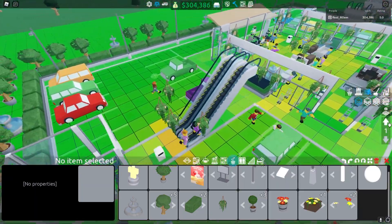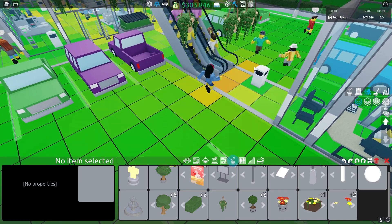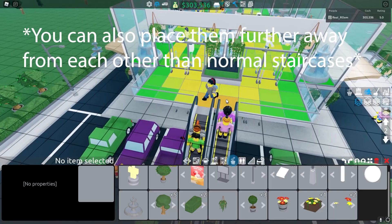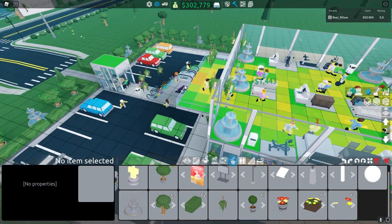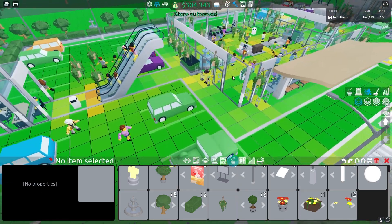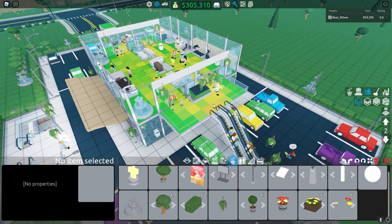The same principle goes for staircases if they also end up being crowded around the top and bottom. One-way staircases can help you split the customers from walking into each other at the top and bottom — I usually use those. P.S. If your store doesn't have perfect crowdedness, just check the filter and you'll quickly see where the problems are. It is not any more difficult than that. Crowdedness is actually very simple.